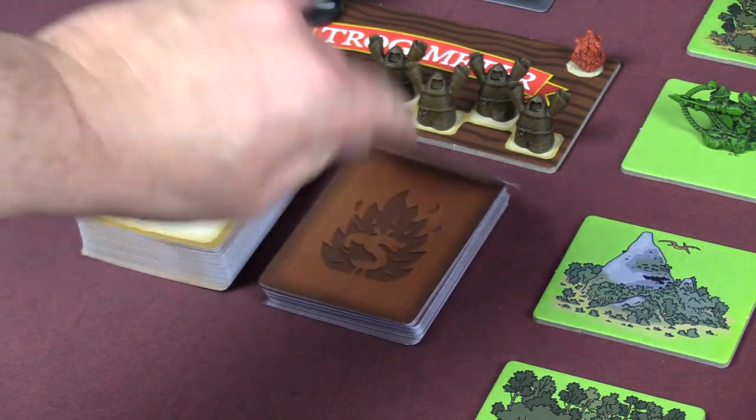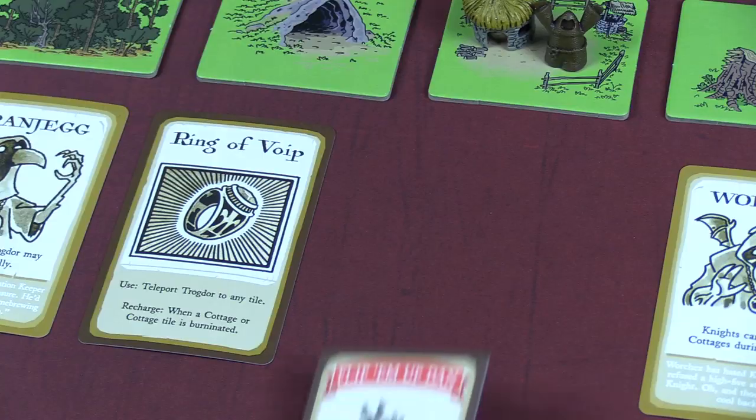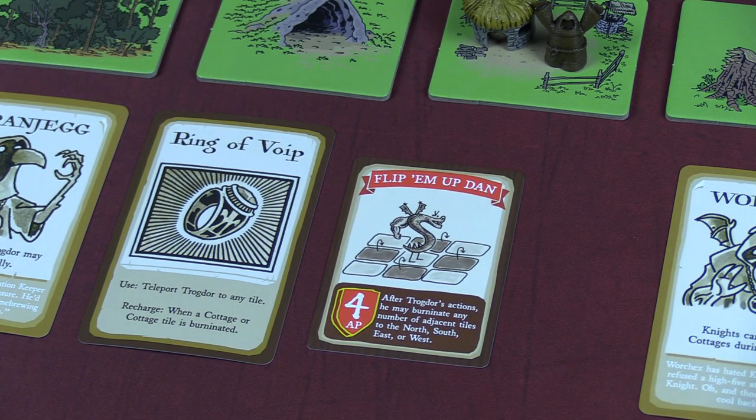On your turn, you'll start by drawing a card, giving you a two-card hand. Axer cards tell you how many action points you can spend, and also a special ability just for this turn.